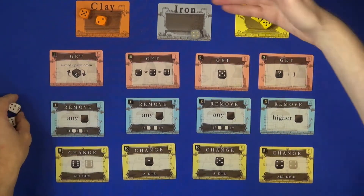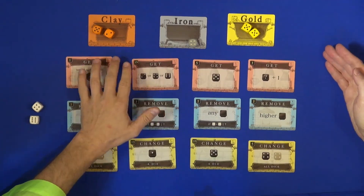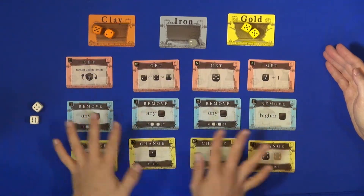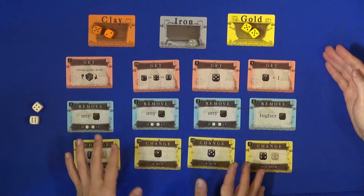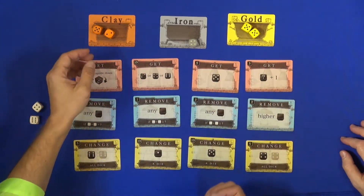What you do is that you have clay and you're going — it's sort of alchemy — so you're going from clay to iron to gold, and you have three rows of cards here. You have cards that can change a die into another number, cards that can remove, and cards that can add a die.